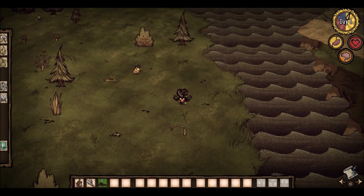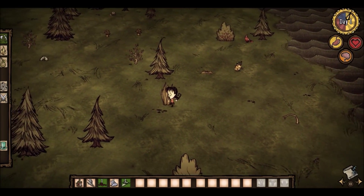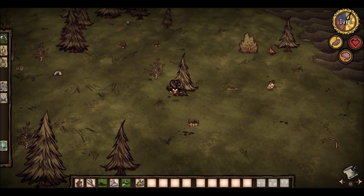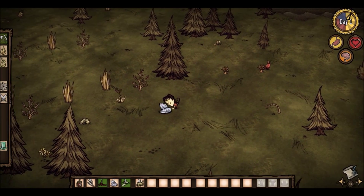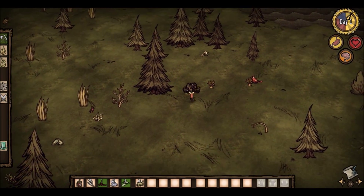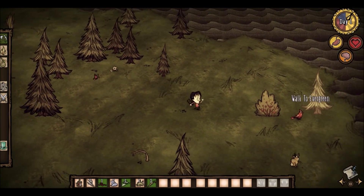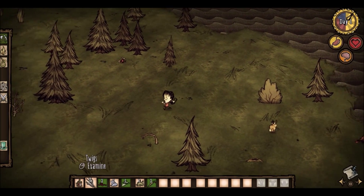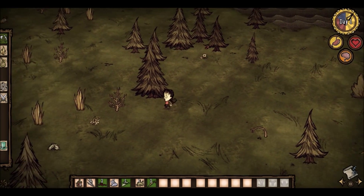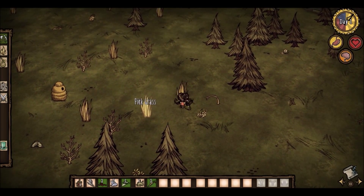We've got some bunnies. Look at these seeds. And grass. Okay so this actually looks like a really good starting area, because we've got food, we've got trees, we've got grass, we've got twigs, and saplings, we've got flint. This is really good actually.